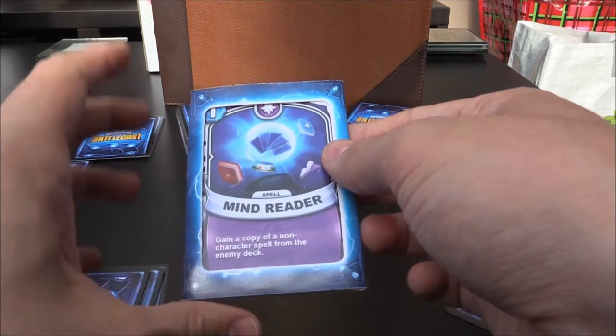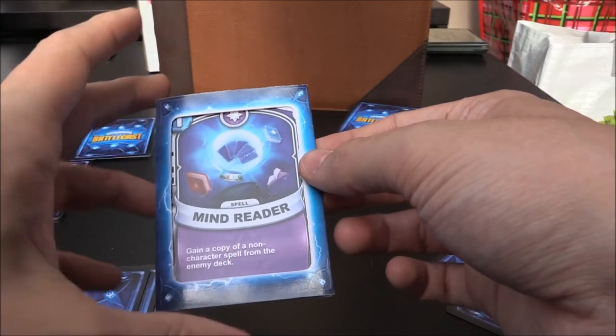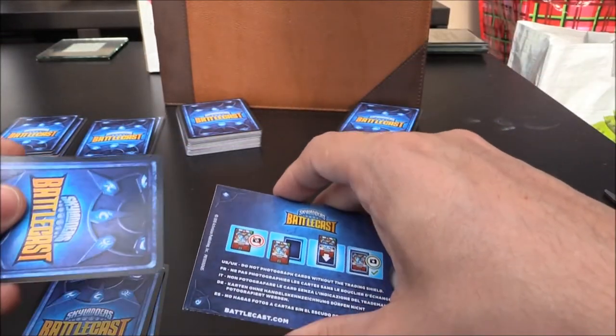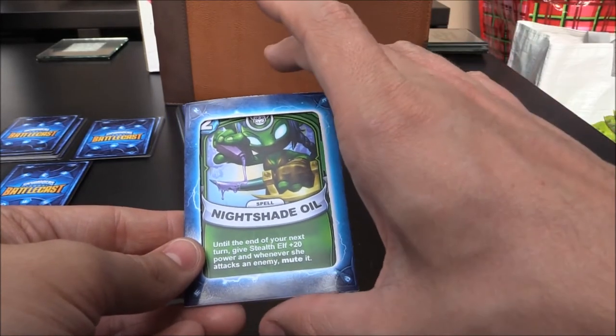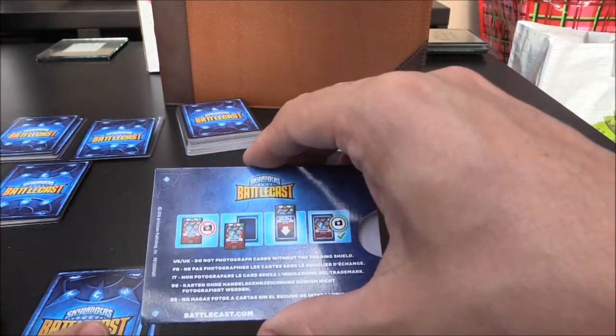Next one is Mind Reader — we have this one. It's a magic one crystal spell: gain a copy of a non-character spell from the enemy deck. Next one up is Nightshade Oil, which we've already got — a Stealth Elf two crystal spell. Until the end of your next turn, give Stealth Elf plus 20 power, and whenever she attacks an enemy, mute it. Pretty cool.